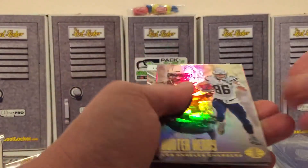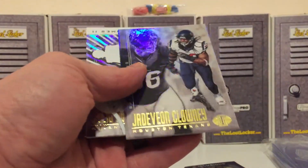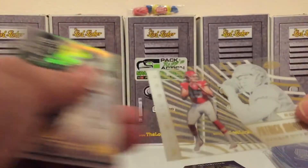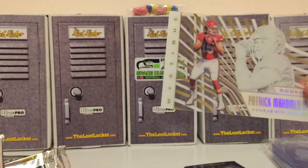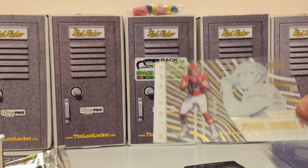Hunter Henry. Clowney again - it's a Clowney show! And then we got the acetate - very cool - Patrick Mahomes. I think he's one of the hottest rookie cards people are seeking right now, so not a bad hit either, rookie Patrick Mahomes.